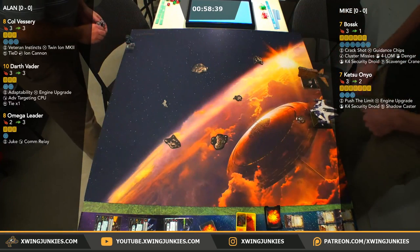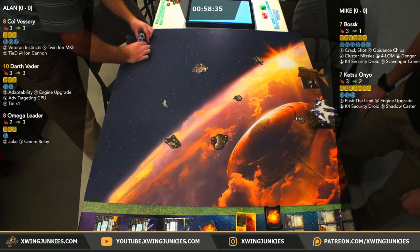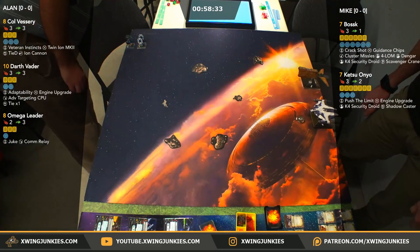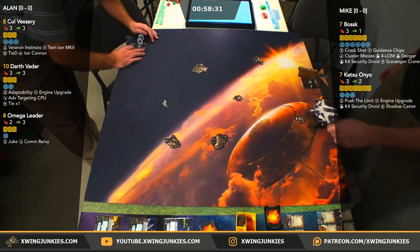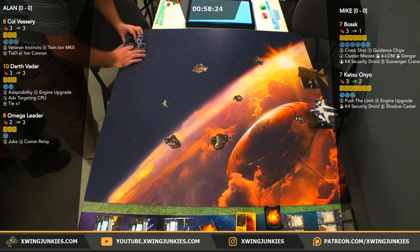That token will show which way the mobile firing arc is facing. It blends in with the board because it's all orange and black.